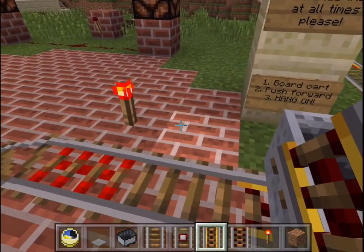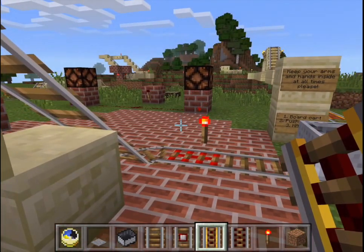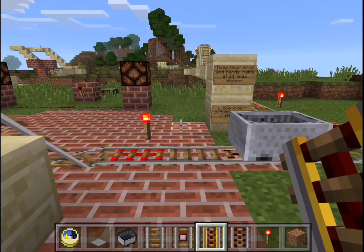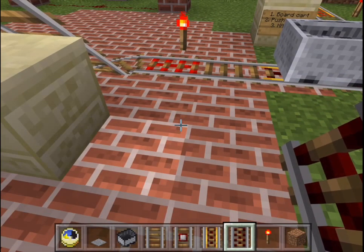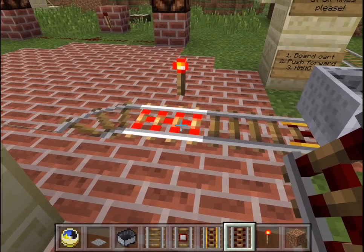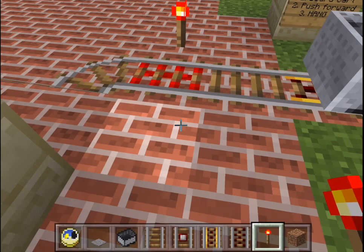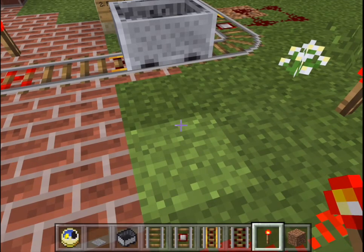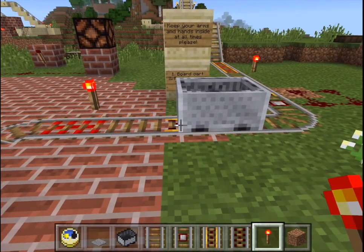It stops at the end because here's some powered rail — this one right here underneath the cart — that has no power. A powered rail that has no power automatically stops a cart. An empty cart will stop on one unpowered powered rail. But you say, I was in the cart, the cart's not empty. No — you were out of the cart because of this activator rail here. In this case it's got power to it from that redstone torch. If I turn it off, see how it turns dark? If I put it back, it's lit up. So an activator rail will eject whatever's in the cart, if the cart contains you or a mob of some sort, like a chicken. So what happens is: the cart, after it goes around, runs over this activator rail, kicks you out, and then stops on this unpowered powered rail.